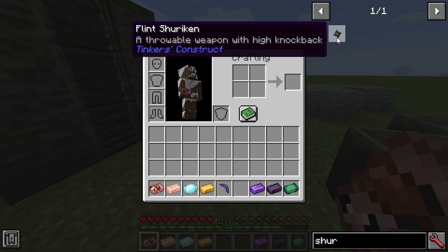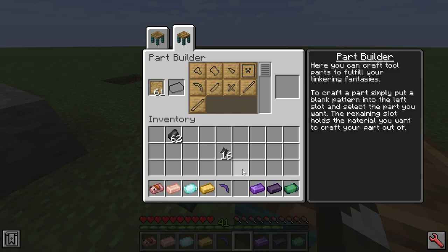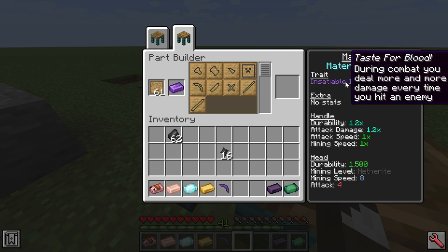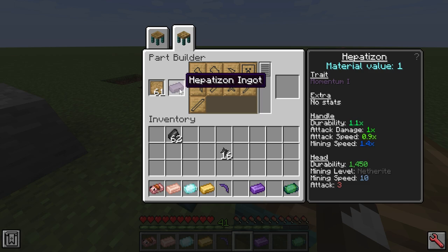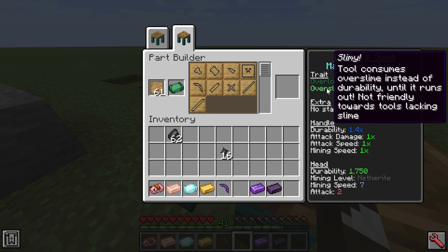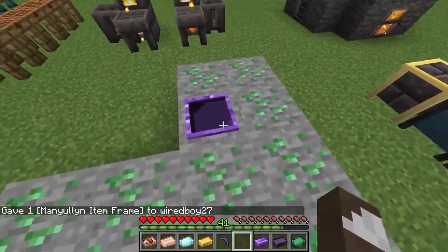Shurikens are now an early game weapon, made out of flint or quartz. Looking at the tier four materials in the part builder: manyullyn deals more and more damage every time you hit an enemy during combat, so it's great for swords; hepatizon increases your mining speed as long as you keep going, so it's great for pickaxes; and queen slime consumes ender slime instead of durability, making it a sort of legendary slime tool. There are also item frames made out of manyullyn.